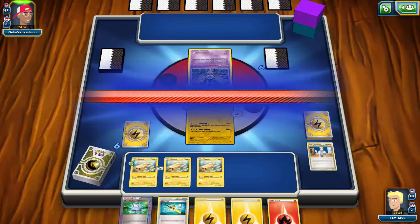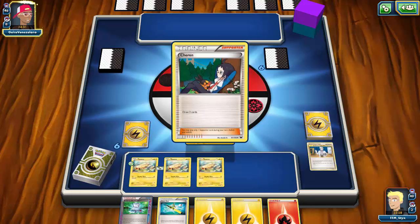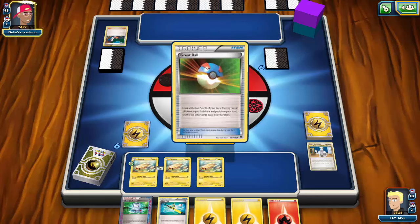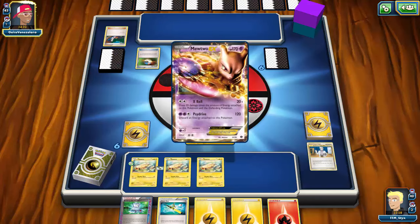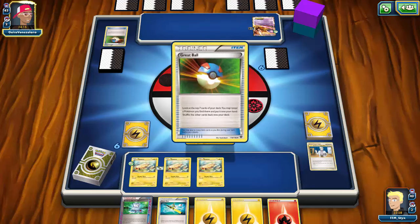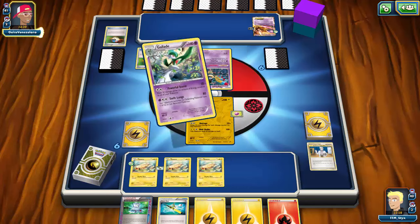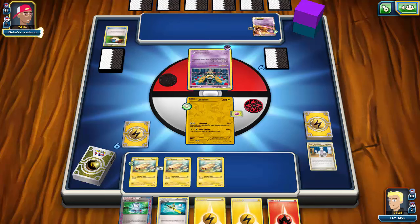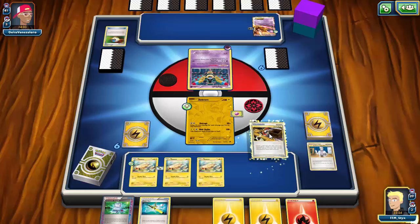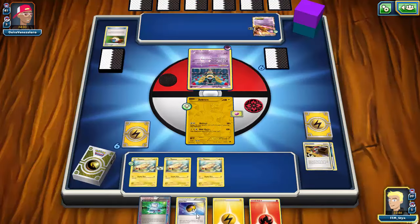I forgot to manually attach for the turn — a bonehead move, hopefully it won't cost me. My opponent plays a Cheren and a Great Ball, so we see Sigilyph and Mewtwo EX — exactly the two Psychic threats I mentioned — along with an Experience Share. Great Ball isn't very competitive but if they get lucky it can be a problem, and having both Mewtwo and Sigilyph is already an issue for this deck.